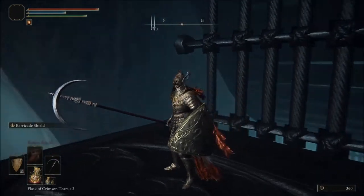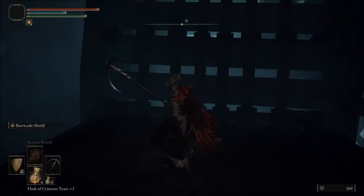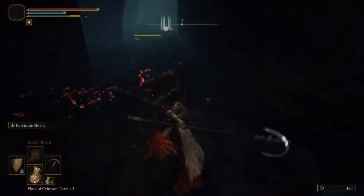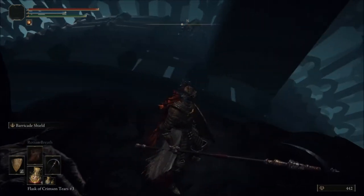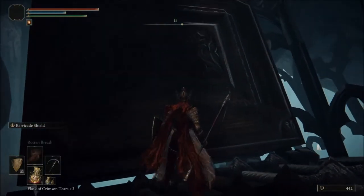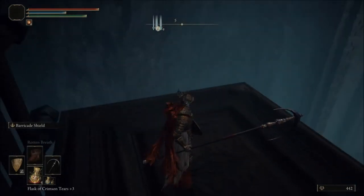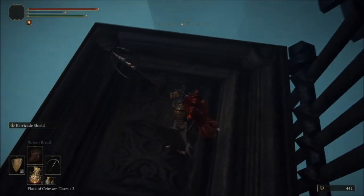Once we get to the top there's gonna be some guys holding torches, so we want to follow this all the way to the end. We're gonna kill this guy anyway, then jump back. That guy with the torch — that's for going to the actual boss fight — but we are going to go all the way down.